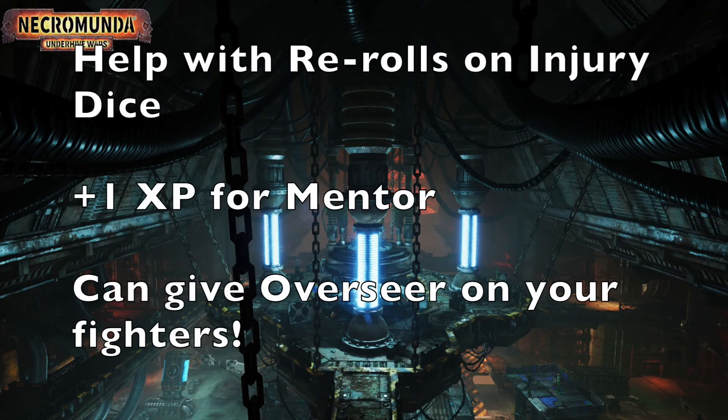Let's talk about those positive impacts on gameplay and why he's such an important person to have around for support fighting. He has the Medicae skill, which makes him extremely invaluable for a lot of your fighters. Having the ability to re-roll injury dice is extremely important — he'll help your fighters stay in the game. If you roll that unfortunate skull for out-of-action, he can re-roll that by being within 3 inches of them, potentially giving them a flesh wound or serious injury instead. If fighters are seriously injured, you can hopefully get them back on their feet and right back in the fight.